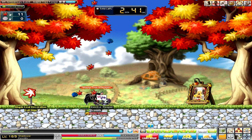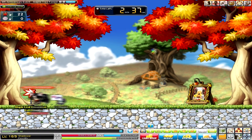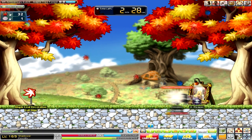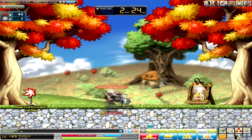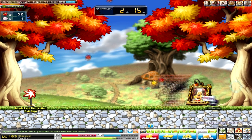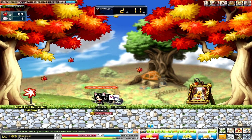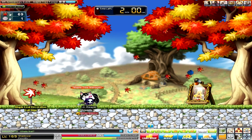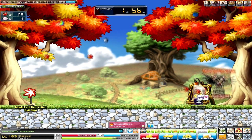This is a pretty interesting event because it's easy — you're just collecting things. I fast-forwarded the footage because it was literally me just jumping around collecting leaves of different variety: red, gold, and rainbow. The red ones give you 1 point per leaf, meaning you'll get 1 leaf each one you get.